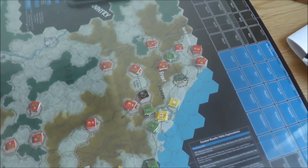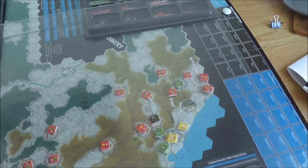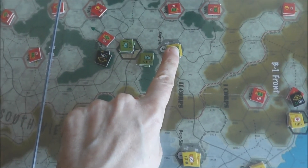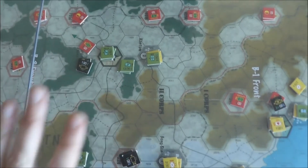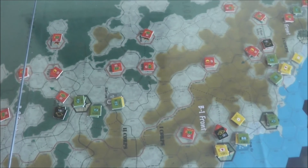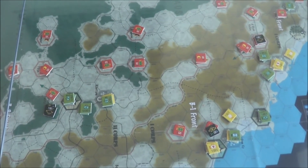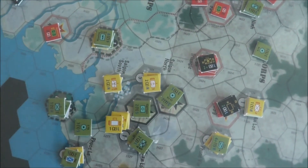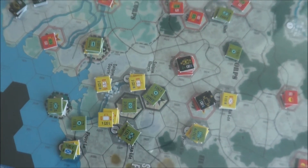Also, for every attack on any printed base — like down here, this is a printed base — or any city held by the allies, the Vietnamese get one political point regardless of the outcome. In addition, if they attack Saigon, either of these two hexes here which are Saigon, they will get two points. So that's going to be really interesting.